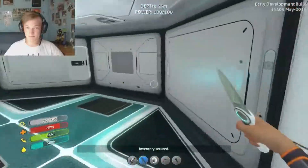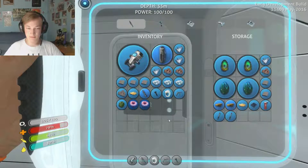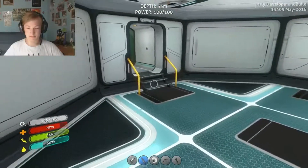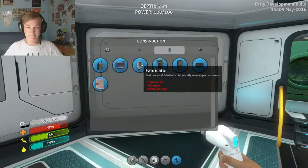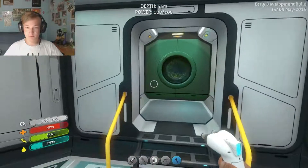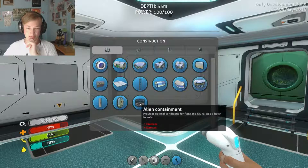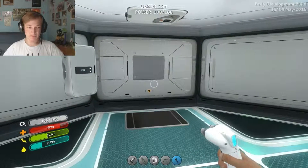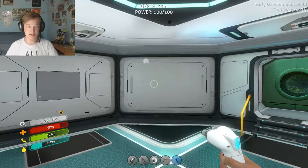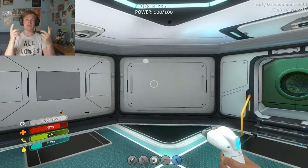Okay, let's go. We got a locker, just put the stuff in there. To build: titanium, wiring kit, computer chip. I think I'm gonna do that next episode. I don't think we can do that next episode, but at least get the fabricator, and maybe see if we can find the blueprints for the Seamoth - that would be pretty neat. So I'm gonna save here and say thank you guys so much for watching. If you liked it, go ahead and hit that like button, I really appreciate it. Go ahead and subscribe to my channel and I'll see you guys next time, bye guys!